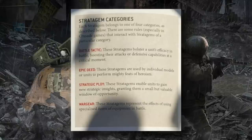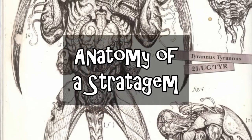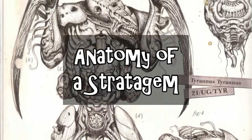Stratagems are broken down into a couple of different categories: battle tactics, epic deeds, strategic ploys, and wargear stratagems. The different categories don't actually mean anything on their own, but they interact with rules within your army differently. Some characters, for example, give you discounts or improve the effect of specific types of stratagems, like a wargear stratagem or a strategic ploy.